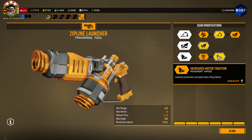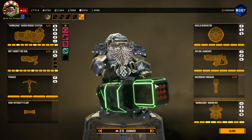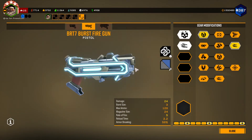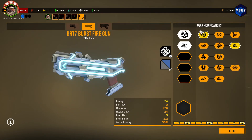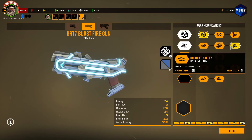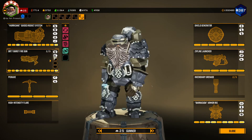I also decided to finally finish off the zipline launcher with increased motor traction. I was kind of saving the credits and the materials. I also unlocked the burst pistol. I had a lot of credits and materials saved up for this. I was only able to get the first two mods for it though — high velocity rounds in tier 1 for extra damage, and disabled safety for increased rate of fire.